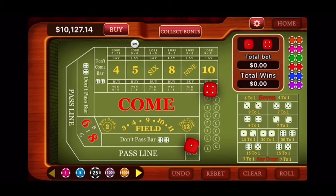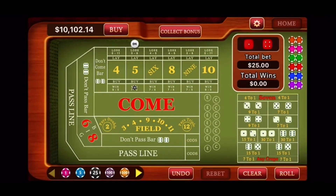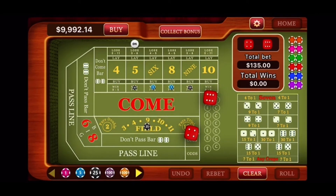They're coming out. Five. The point is five. Set up our bet — $25 on the five and nine, $30 on the six and eight, and $25 on the field. Let's roll. Shooting for the five. Ten. Easy ten. That's a winner. Another win. Clear the bets. Our profit's increasing. We now have $10,152.